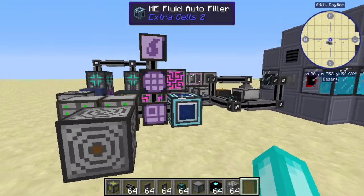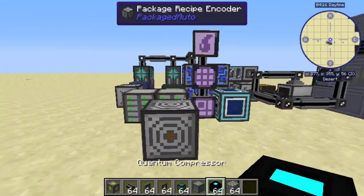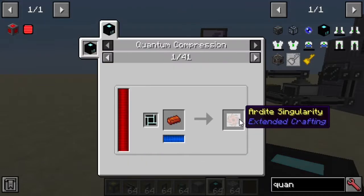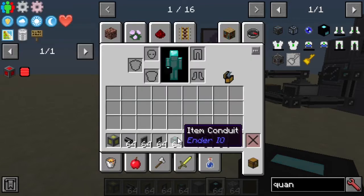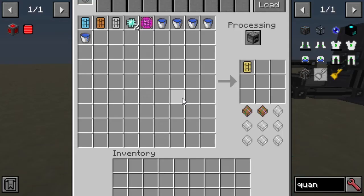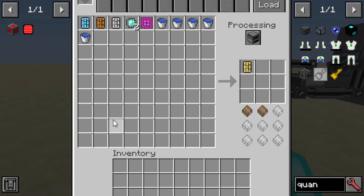We're back next to the scuffed ME system from last time when we did the Carpenter, and this time we're talking about the Quantum Compressor, because this makes singularities. They are a similar problem as the Advanced Carpenter, in that they require a lot of items. If you want to autocraft them with P2, you cannot fit 10,000 items into one pattern. We also cannot fit 81 items into one encoded package pattern. So how do you automate this?